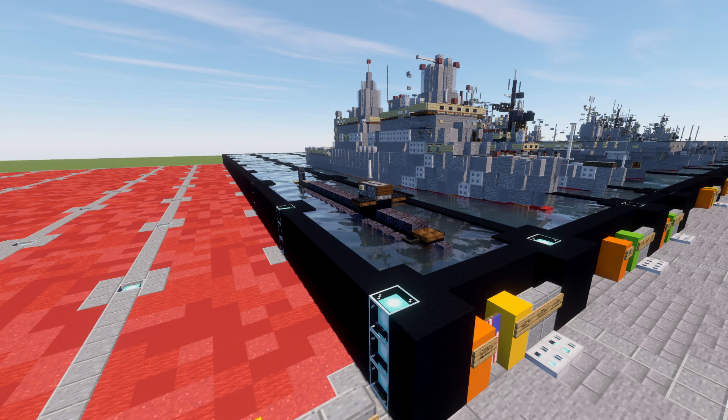The Los Angeles class of submarines are nuclear powered fast attack submarines in service with the United States Navy. 62 were built from 1972 to 1996, the latter 23 to an improved 688i standard. As of 2022, 26 of the Los Angeles class remain in commission — more than any other class in the world — and they account for more than half of the U.S. Navy's 50 fast attack submarines.